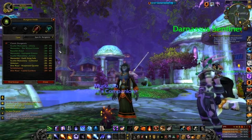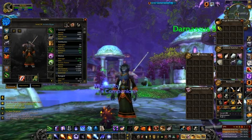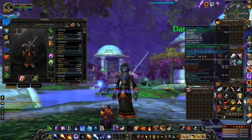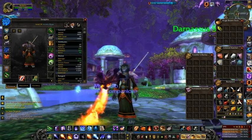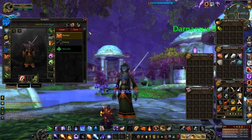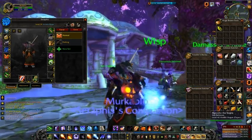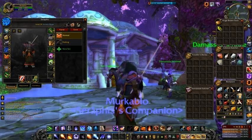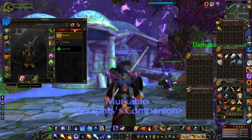Now, in the meantime, let's check out our ill-gotten gains. You can see the Mantle of Doan — doing a compare, it's a little bit better than what we've got by six armor. So we'll go to our outfits, go to normal, and equip that one. And look at that, folks — if you've played WoW for a long time, you'll absolutely remember what that one looks like. I'm sure any casters watching have seen that hundreds and hundreds of times.